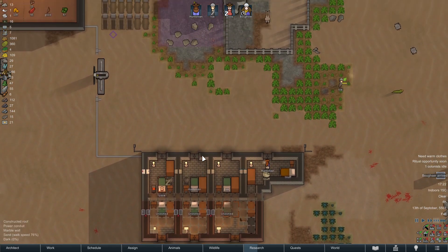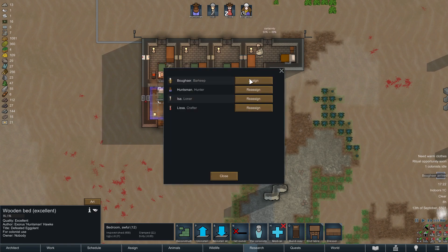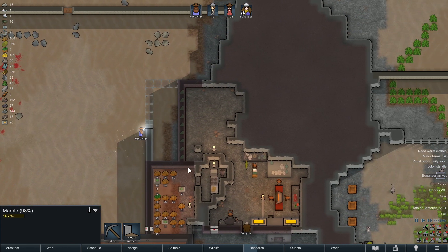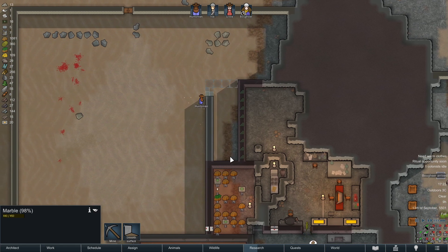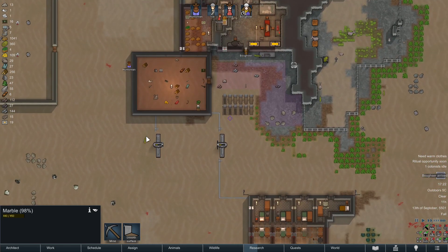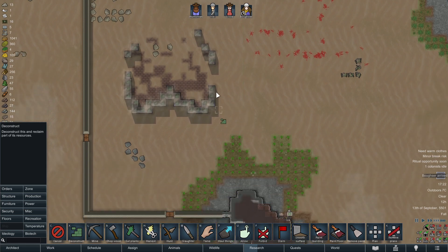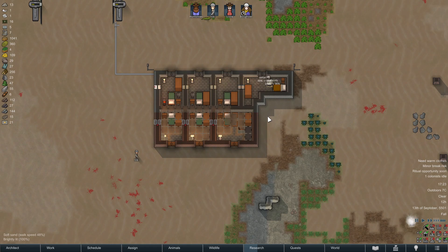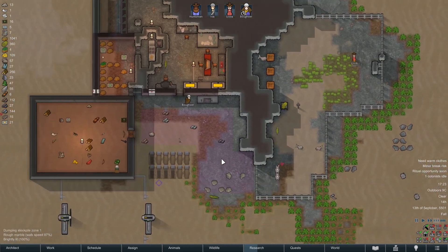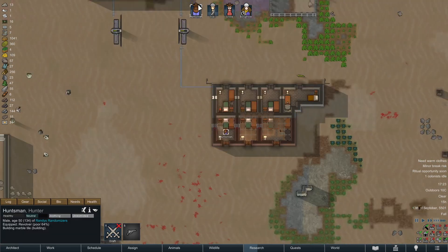We got ourselves a new squatter here — his name is Bowser. Bowser, you can have that bed. Huntsman is constructing the expansion of the freezer — beautiful. It's going to be a bigger operation though. I also need more coolers, I also need more power. So it's about time that we go for steel gathering yet again. I already ordered some mining here, so we're grinding away. It'll take a couple of days — very annoying to do this, but it's a necessary evil.